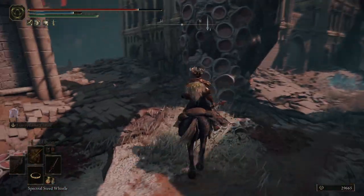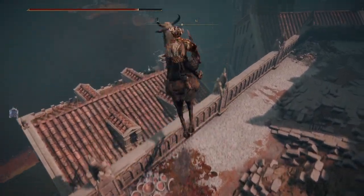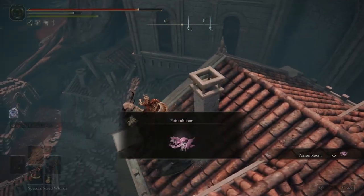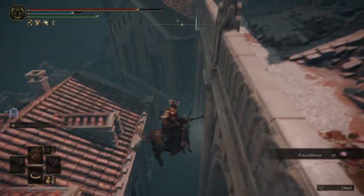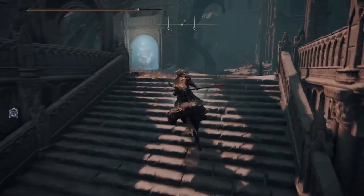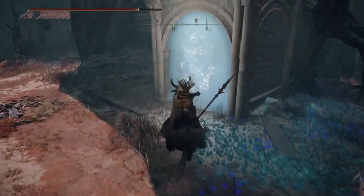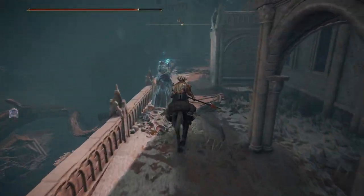We need to figure out the layout here. Let's travel along this path. There are more enemies in here with some hidden items — a poison bloom. I really don't need that. There's like a locked room in here. I need to figure out how to get inside. There are a lot of enemies in here.